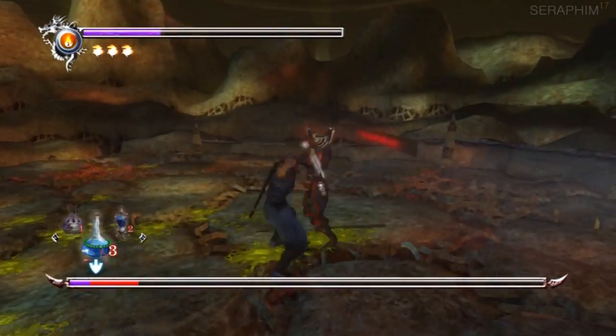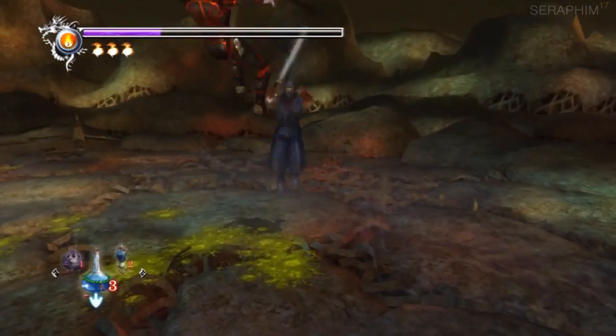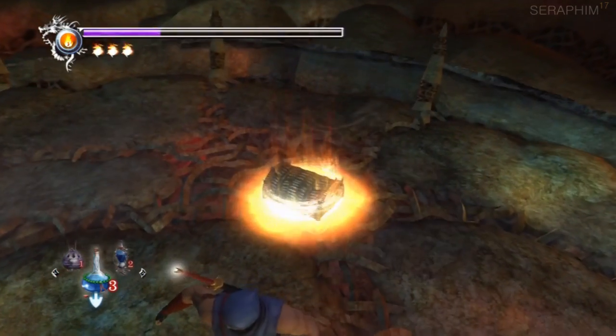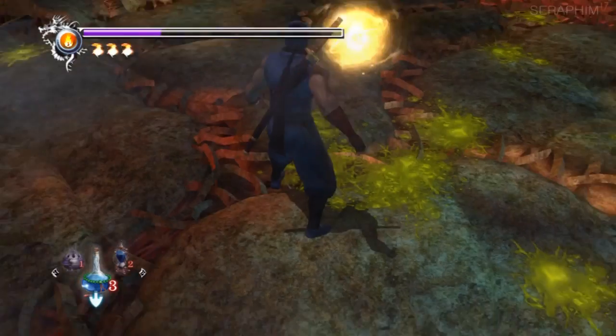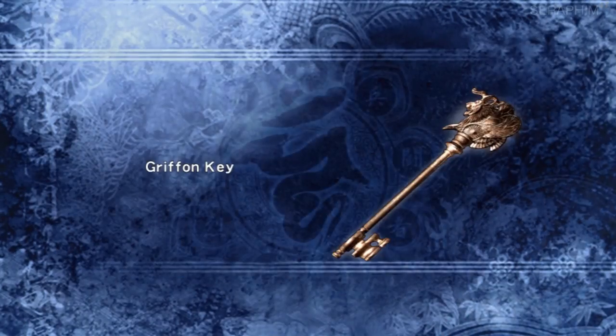It should be very close to killing him right now. Oh nice — the kick knocks him down. And then I finish him off with a cheeky launch. There goes Ryu. So we can pick up the chest and get used to seeing this area, because we're going to be coming back here.